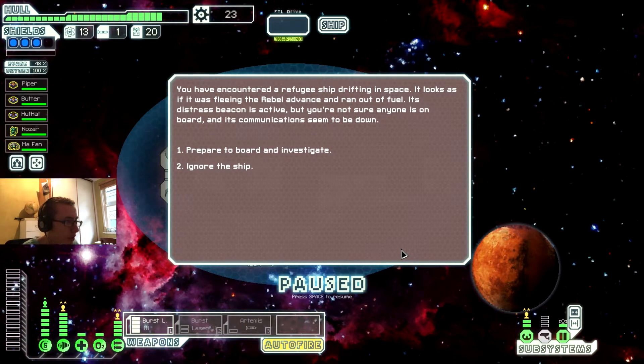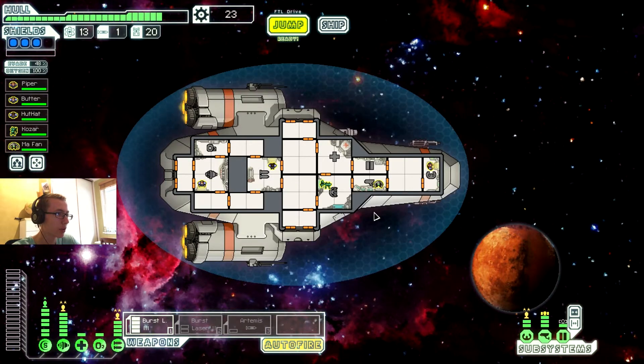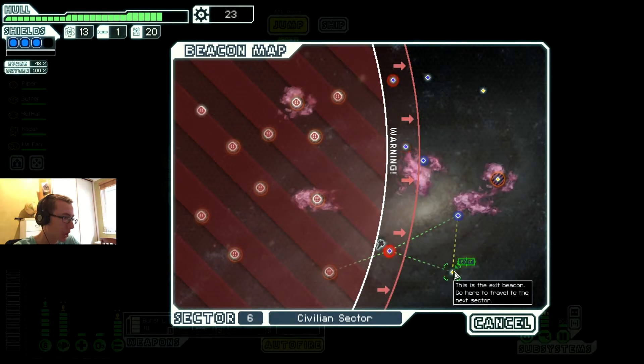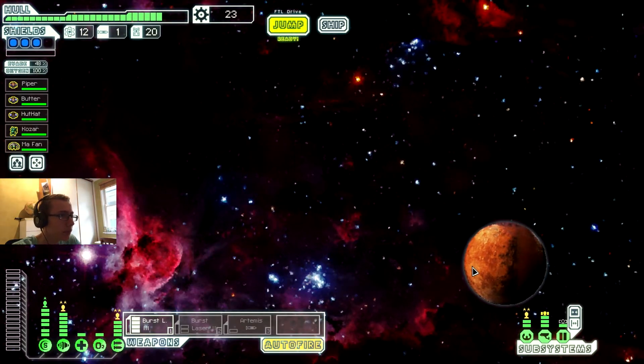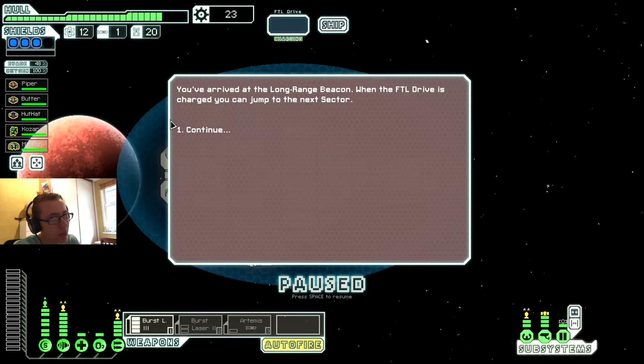You find a refugee ship drifting in space — it looks as if it was fleeing the rebel advance. The distress signal is active, but you're not sure anyone is on board and its communications seem to be down. Prepare to board and investigate. The ship is completely abandoned — there is no trace of the crew or any cargo. Mystified, you leave the ghost ship. We should have taken a wider course — would have been better.